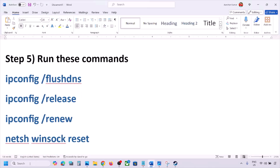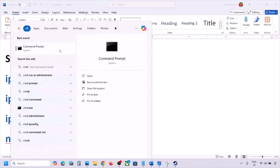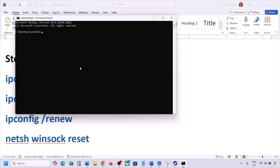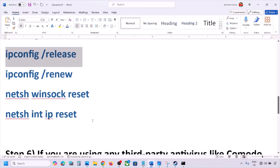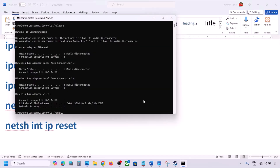Still not working? The next step is to run some commands — these are provided in the video description. Type CMD in the Windows search box, right-click on Command Prompt, and click Run as Administrator, then click Yes to allow. Paste the commands one by one, hitting Enter after each one.